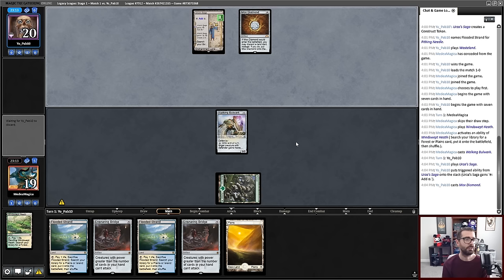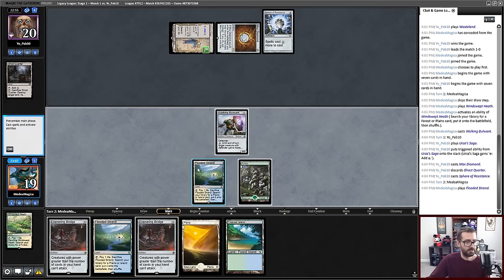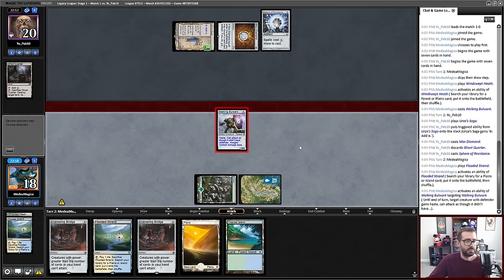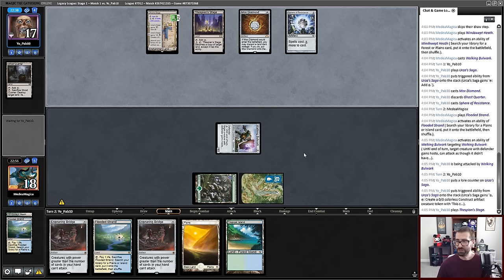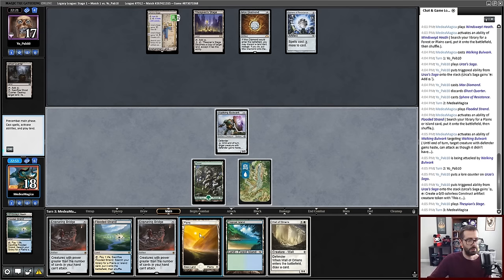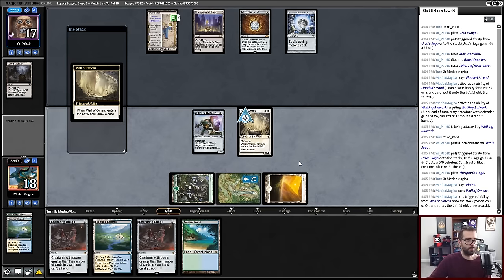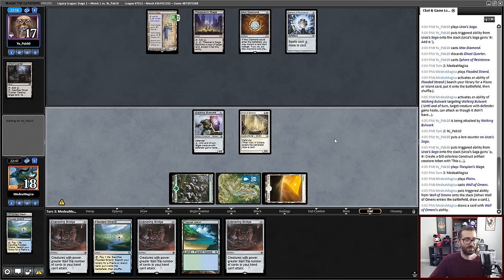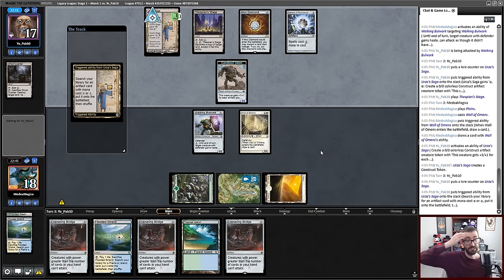It's this guy again. Sphere is very obviously annoying. We've got a plan — let's get haste, send it in for three. My opponent's at 17. Now we're potentially facing down Construct Tokens very quickly. A wall comes in — that's largely good. I do want to be emptying my hand for Ensnaring Bridge purposes. The good news is we'll have three of them, so one Force of Vigor doesn't take care of it all.